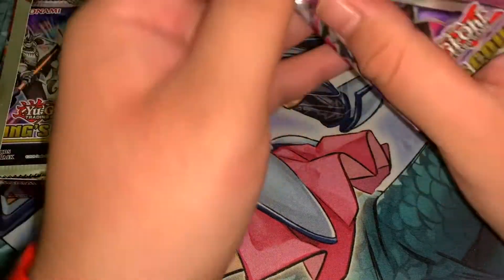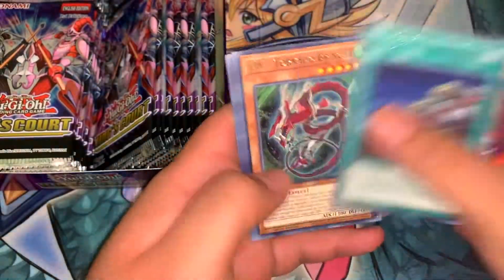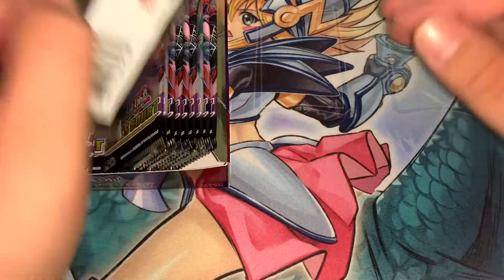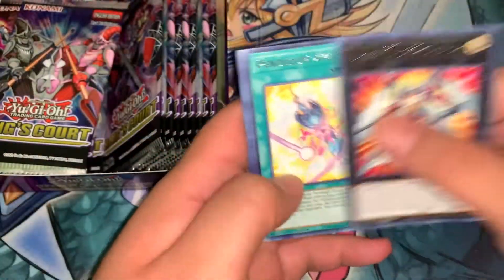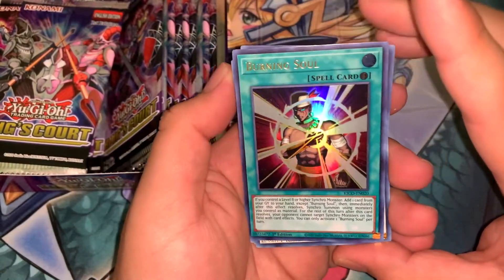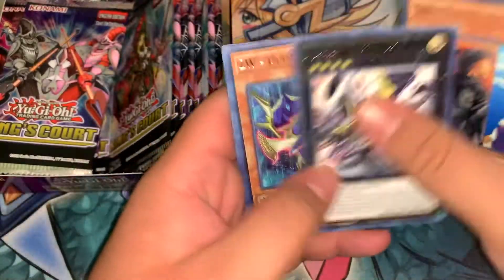Alright, Rose Princess. When you try to open a pack the wrong way — oops. Crystal Girl, we're getting Rose Princess and Crystal Girls. Burning Soul — we only got one last time. It's a decent card with a decent effect and a nice piece of artwork. Just all around decent, you know — it's alright.